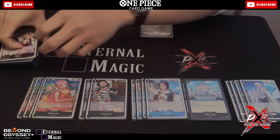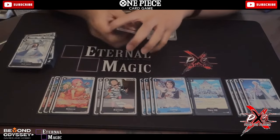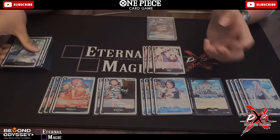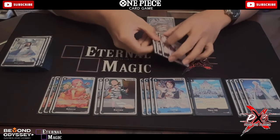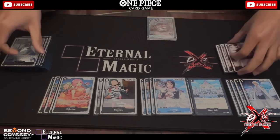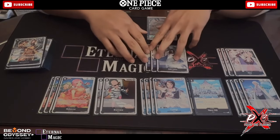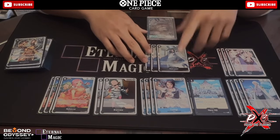For Rebecca, very standard — one of the most important cards in the deck. Three Hina — Hina is very important in this deck, but because I run two Helmepo there's no point running four. It would just be more dead cards, and Helmepo kind of combos it out anyway.